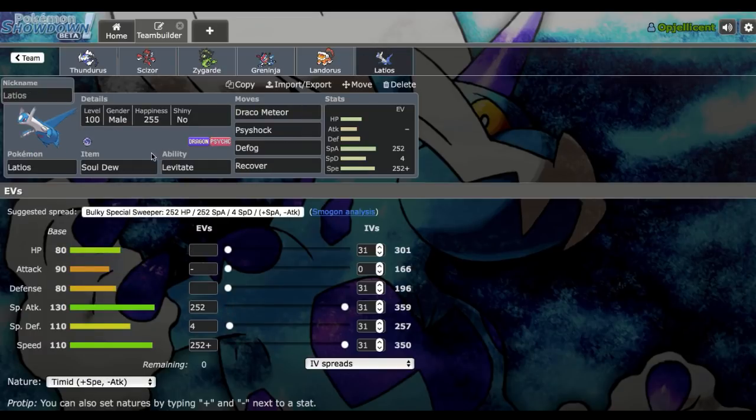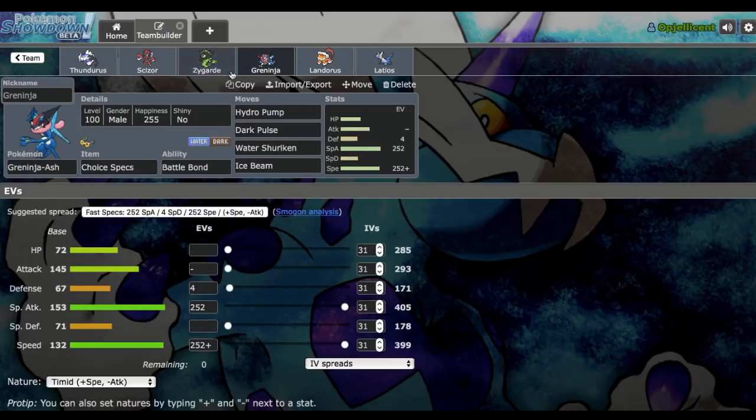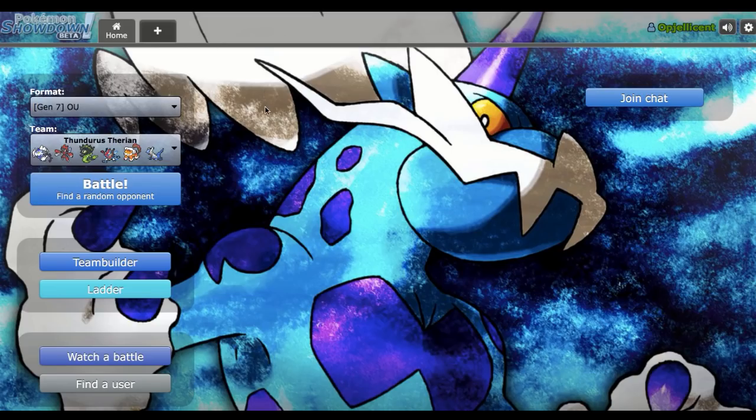Banded Zygarde is our primary way of breaking through Chansey. We do have Knock Off on our Defensive Landorus-T to help with that — knock off the Eviolite and then Banded Thousand Arrows can 2HKO. Finally we have Soul Dew Latios as a secondary form of hazard control in case Scizor goes down early, with Draco Meteor, Psyshock, and Recover. The idea with this team is to pivot around, wall break with Zygarde and Specs Greninja, try to get a Rocks up with Defensive Landorus-T, and then Electrium Z Thunderous-T can clean late game.